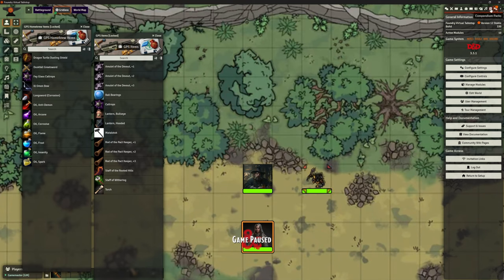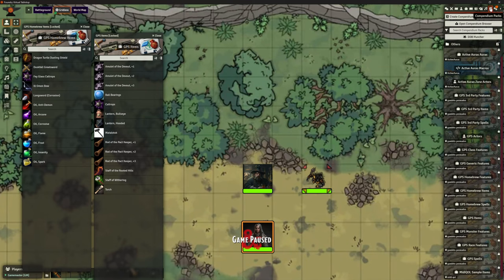If we look at our compendium packs, you can already see I've got a couple open on the left there. Look how many compendium packs we've now got. The good thing is Gambit's are all GPS — Gambit's Pre-made System.